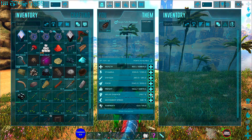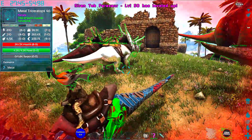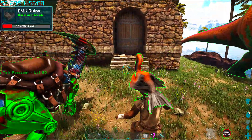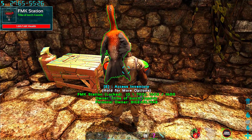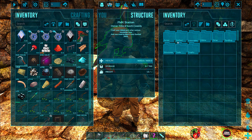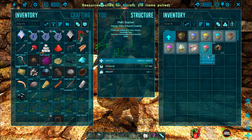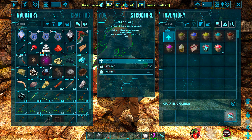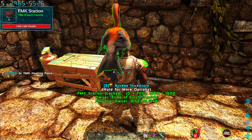We gotta go make some more pace. Alright let's turn around, look — let's get the homeboys some healing pace and then we'll test them out. Consumables, pace — and there it is. Let's pull some more, let's make two — one for me when I need it.